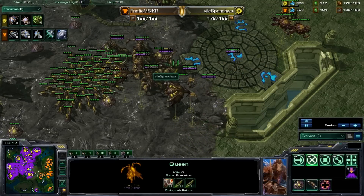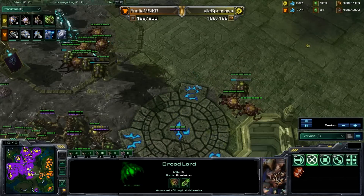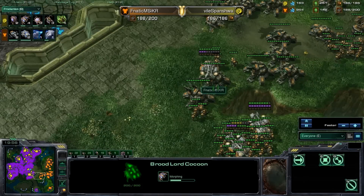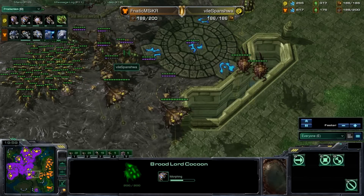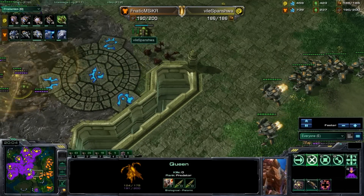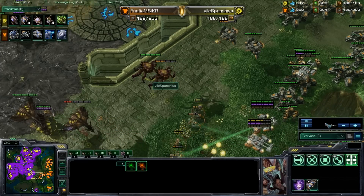His support is going to be — look at all these queens. He has five queens here just to throw down transfuses on these broodlords and keep them at high health. These are huge investments, especially in gas, so you don't want to be throwing them away if you can help it. The way you can preserve them is just pull queens, have them heal, and go to work. We're going to see some other support coming up, like these corruptors taking out these Vikings.